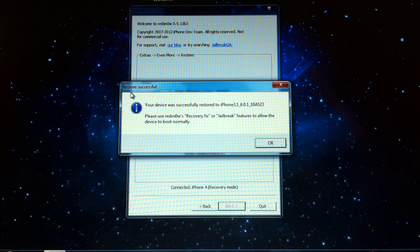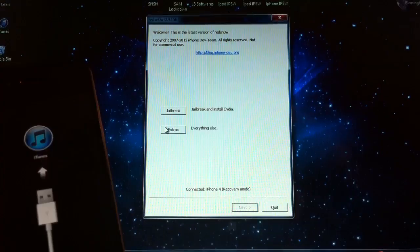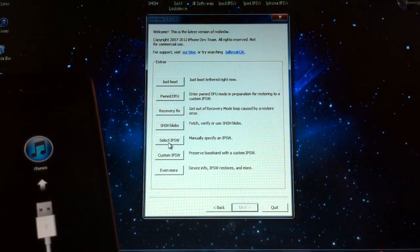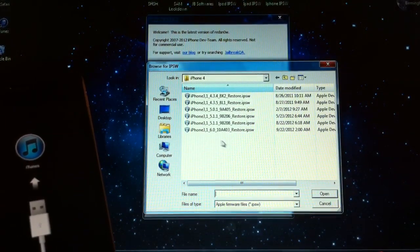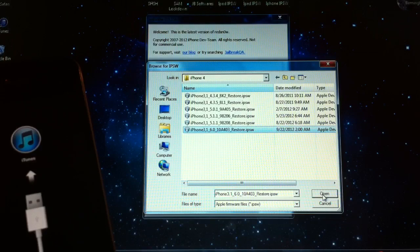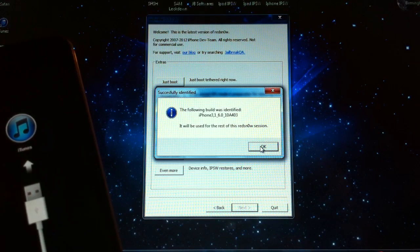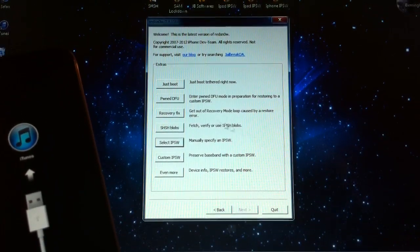Once your device finishes you are going to get this message, and on your device it is going to look like this so don't freak out. Go back all the way to the beginning, select Extras, and where it says select IPSW go ahead and hit that. I forgot to mention at the beginning that you need to download the 6.0 firmware as well, because RedSn0w 0.9.15 Beta 3 hasn't been updated for 6.0.1. You're going to get a message saying this build will be reused, hit OK, and then go to Recovery Fix.